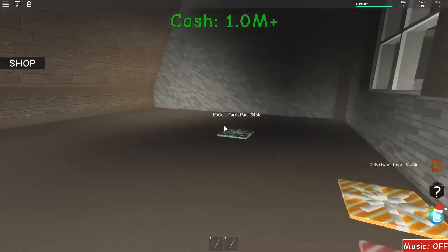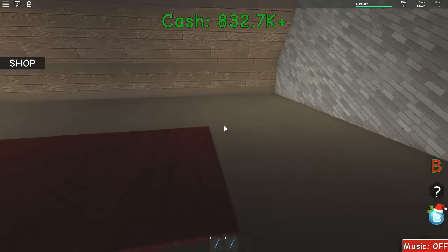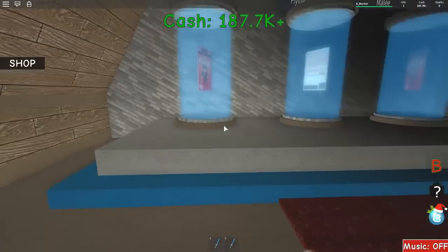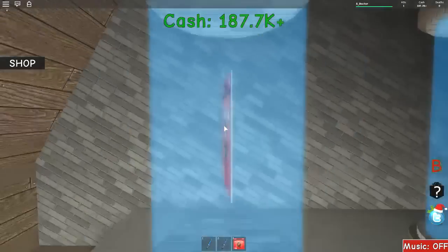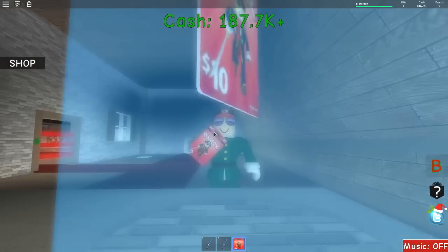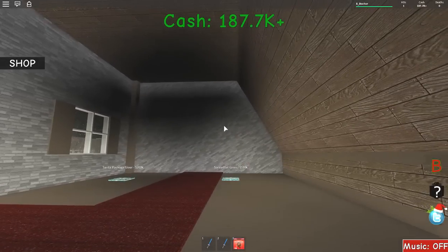So we have in here paths, owner-only door, row pad — I don't know what that is. Oh look at these — these are just things to buy, I'll just grab them anyway. What are these? What are these? I don't quite know what good that is to me. Santa hat giver — we need more money. We need 200K for the Santa package giver.